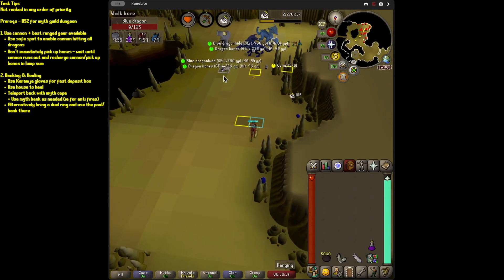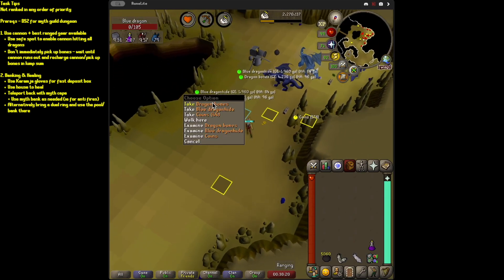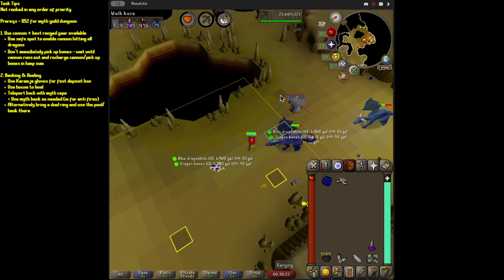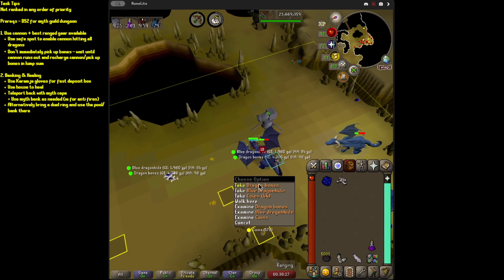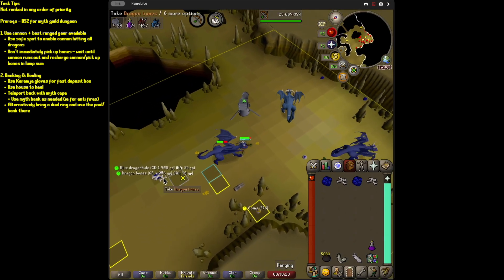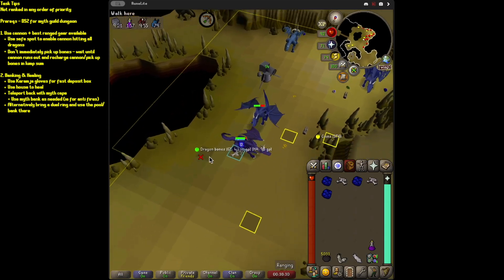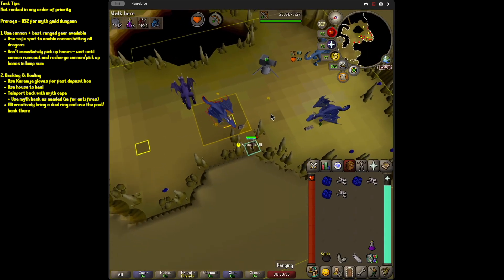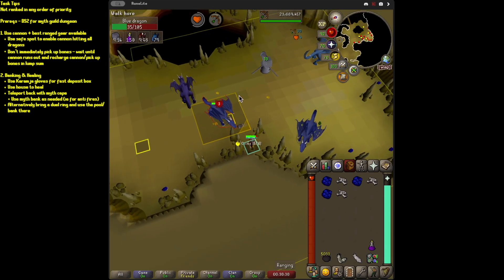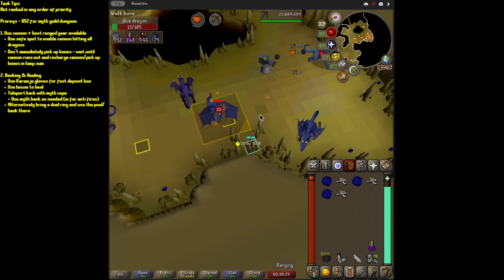You can set up your cannon and completely shred through this task. There's actually a Runelight plugin that tells you which tile to set up your cannon on. And you basically stand here, because if you stand in the middle, one thing — you're going to get damaged, and your cannon will only attack the one dragon.